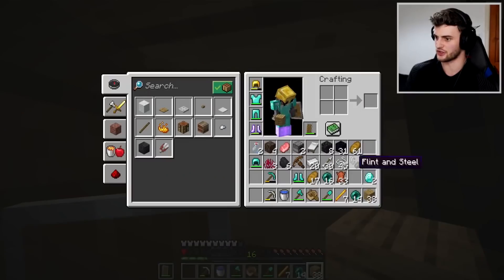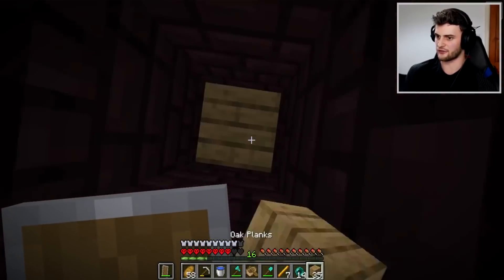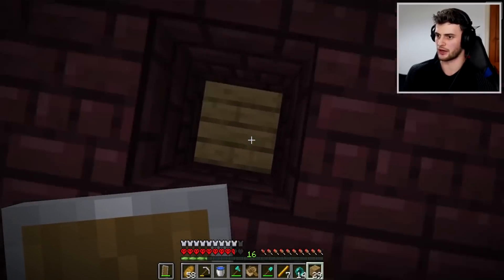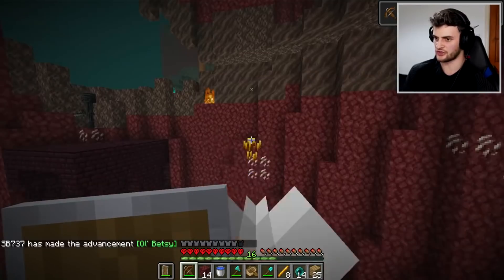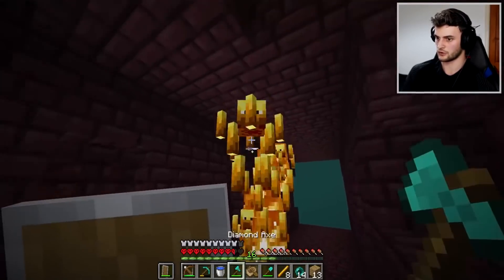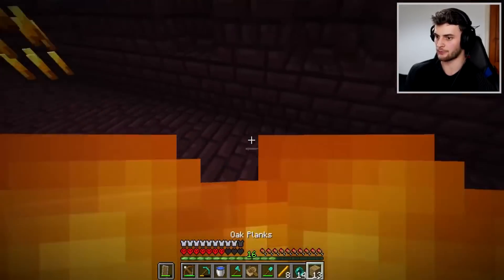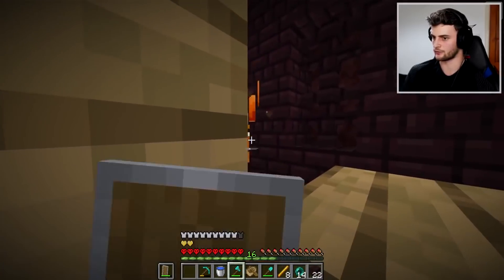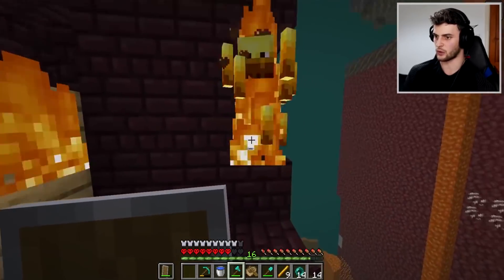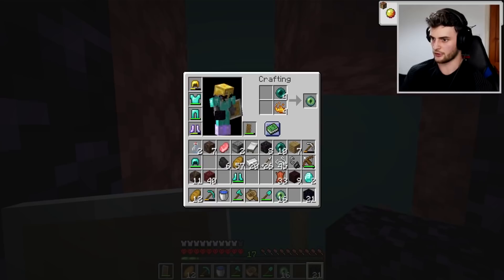Oh my goodness — that was clutch. This is getting too hectic. Do I leave with seven? I think I'm going to be brave and try and get a few more rods, because if I need to find another stronghold because the portal breaks I'm going to need a lot of eyes of ender. I've got 40 seconds of fire resistance left — once that runs out I'm leaving. Looks like I've dropped into four or five blazes. I'm out of food. Let's gapple up and very carefully take these guys out. That's a tenth blazerod — I think I'm happy with what I've got. I'm going to craft my 20 eyes of ender. That should be enough.